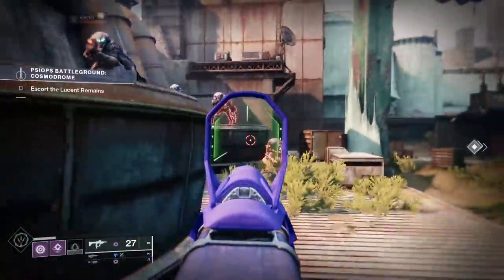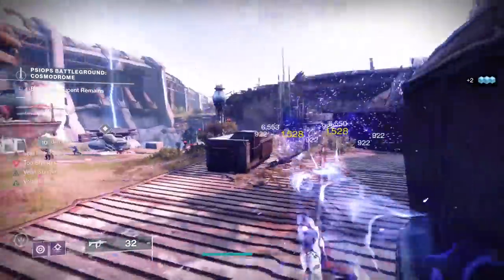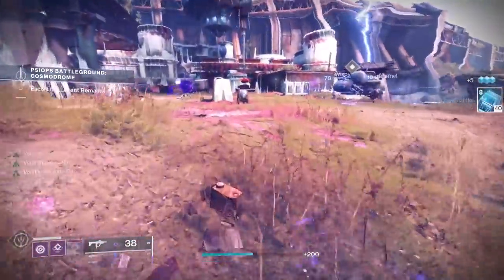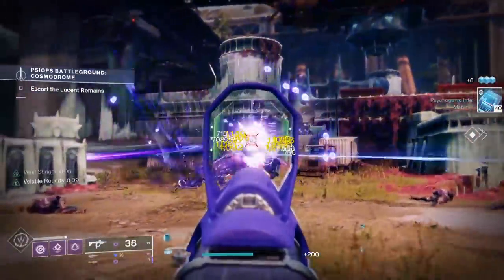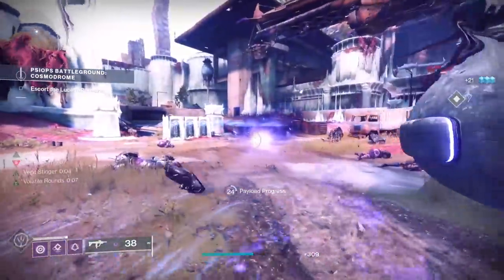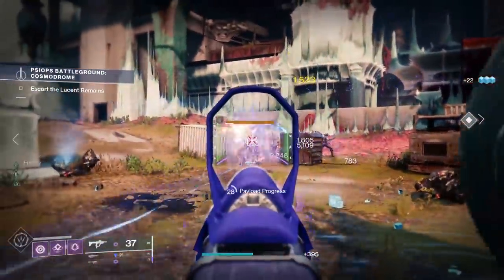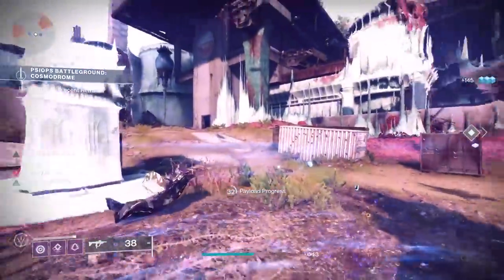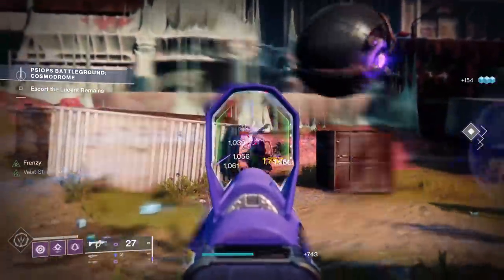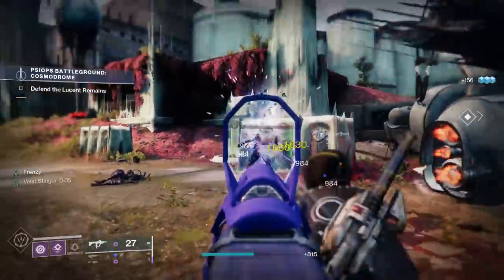Volatile Flow makes your Void weapons shoot volatile rounds for about 17 seconds after picking up a Void Elemental Well. What does that even mean? I will explain. If you're already familiar with a lot of the terminology I'm about to go over, feel free to skip ahead using the chapter markers. Otherwise I'm going to go over Volatile, Void Elemental Wells, how to generate wells, and then we'll dive into Aspects, Fragments, Exotics, and other guns that I think you should look into.